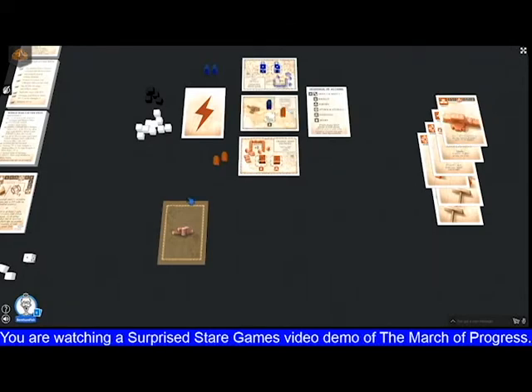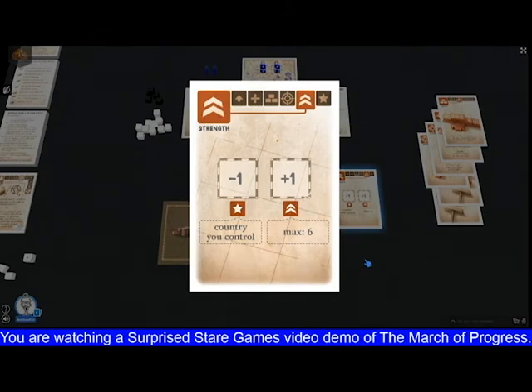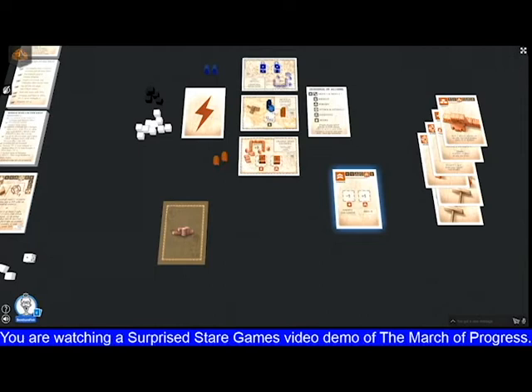We also have a strength card. What this does is: you must reduce the victory point dice of a country you control and increase your army strength by one. Ideally, you'd want an arrangement where orange controls the neutral country, so you can decrease that country's dice to one and increase your army strength dice to two. Now all your armies are worth two and you haven't used your own victory points. Of course, if blue has an army in the neutral country, you would not be able to use the neutral country's dice — you would have to use your own.